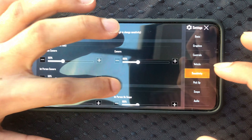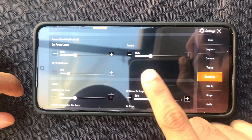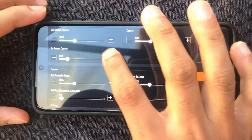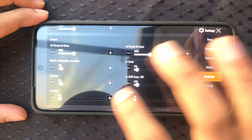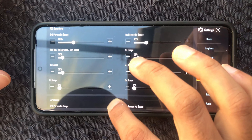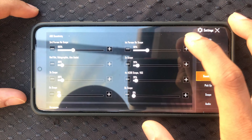By the way, for the camera settings: third person camera is at 100, camera is at 100. I don't really play first person so it doesn't matter but I'll change it to 100 as well. The ADS settings are just default — I haven't changed anything — it doesn't really matter because I use gyroscope a lot.